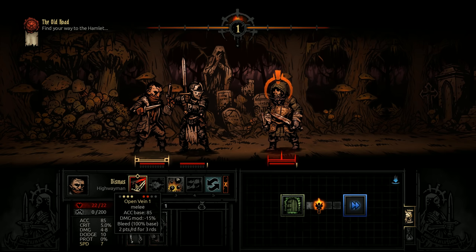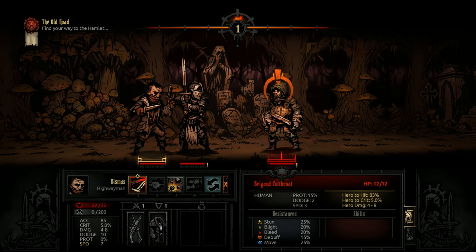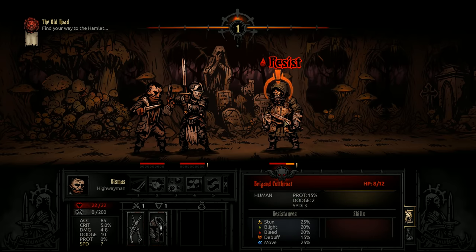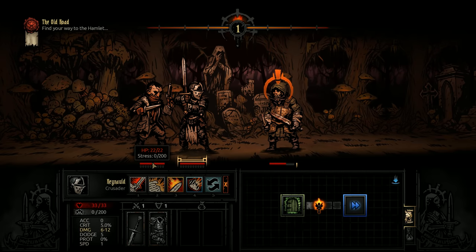Open Vane will inflict a bleed — 100% base chance of bleed, 2 points per round for 3 rounds. The enemy's bleed resistance is 20, so we have an 80% chance of inflicting bleed on top of the actual damage. So there's 4 damage, and they resisted the bleed, which is actually kind of surprising.